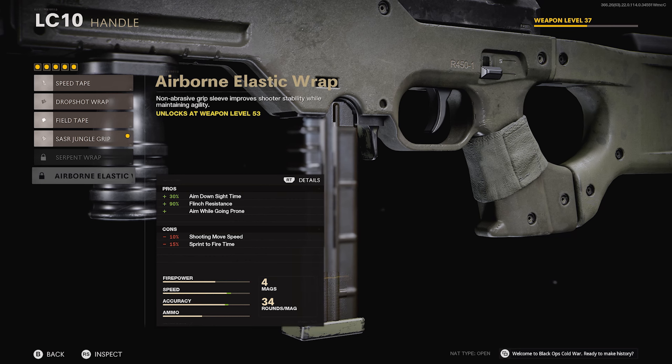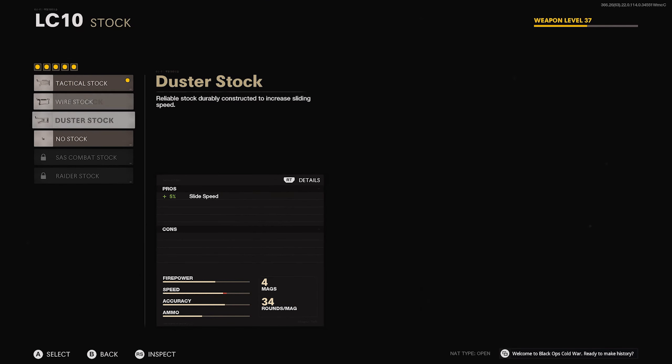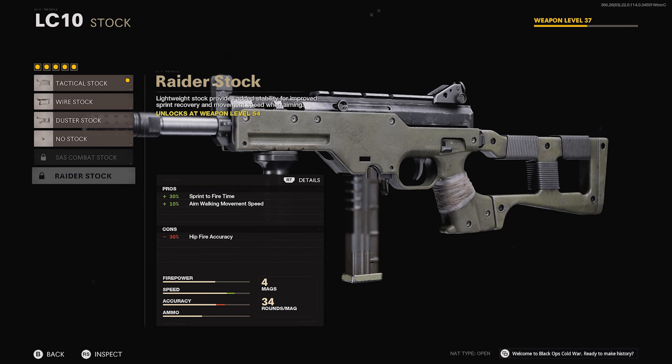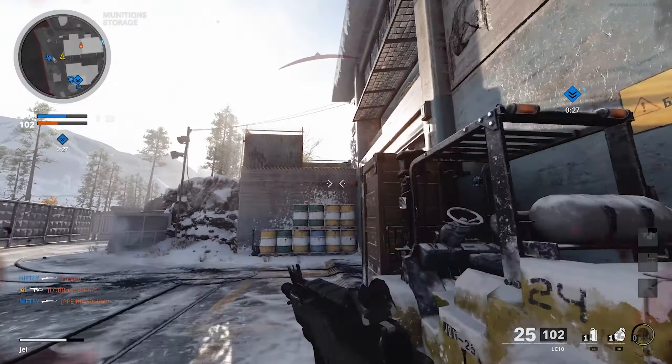So really quick, I'm going to show you the best attachments that you're going to want to use on your LC-10 submachine gun. Currently I'm still ranking up the weapon, so I don't have all the attachments I'm going to name, but every attachment you're going to want to use on this weapon is basically the same as your standard MP5 or your standard 74U. All the attachments on this weapon are pretty much going to be the same thing.